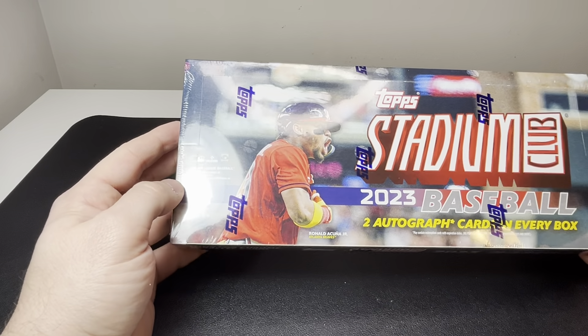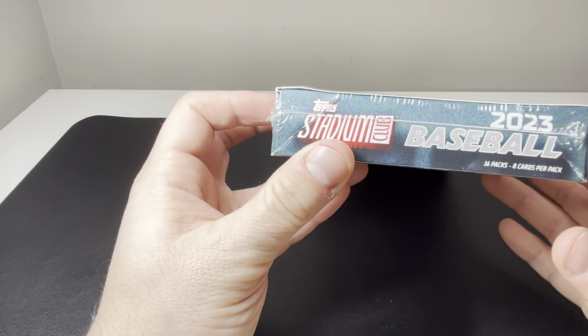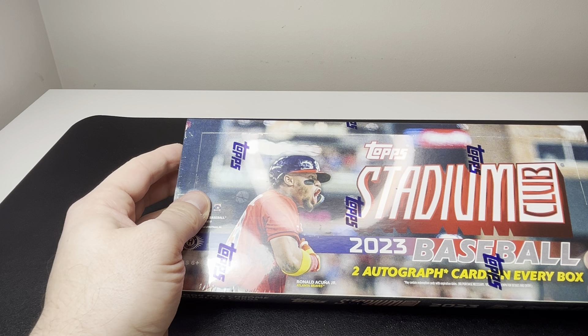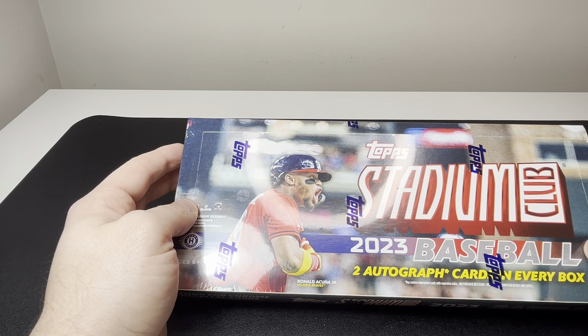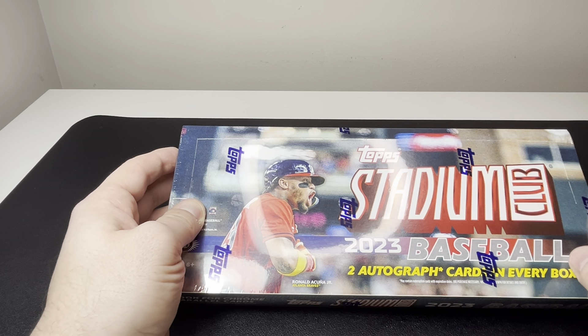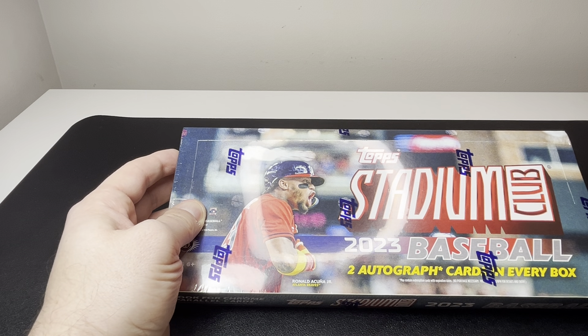We're going to get two autograph cards in every box. We see Ronald Acuña Jr. on the top of the box here. There are 16 packs per box and eight cards per pack. So we're looking for a red foil, black foil, there's a Members Only which is one per case, Photographer's Proof which is one in two cases, orange foil, blue foil, rainbow foil board, maybe a first day issue, and then a gold rainbow foil 1 of 1 in the hobby box. There are image variations as well, chrome cards, chrome refractors, gold minted, orange refractors, purple refractors, and pearl white refractors — those look like they're in hobby as well.